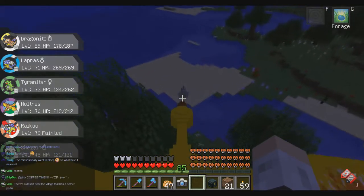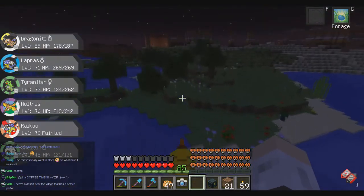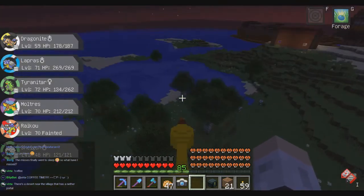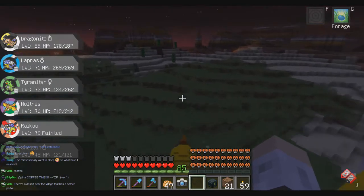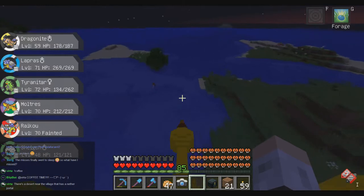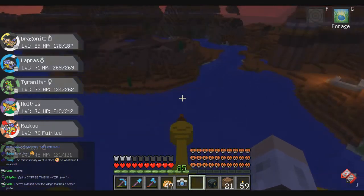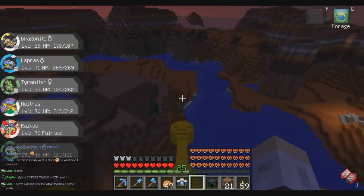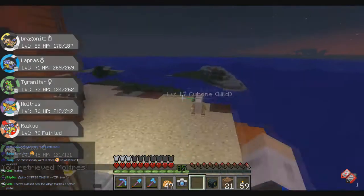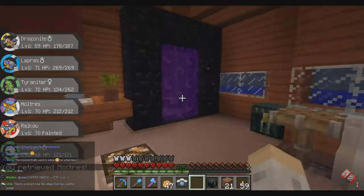Second generation starter Pokémon evolution. Croconaw — there we go. Meowths — interesting. Plains biome we need for Persian, which is not running around here as of now. Beach biomes — I don't think Cloyster would spawn naturally, so we can't wait for that. Oh, there is a Cubone right here now. Now that I got one, a lot of those spawn. Well, thank you very much.